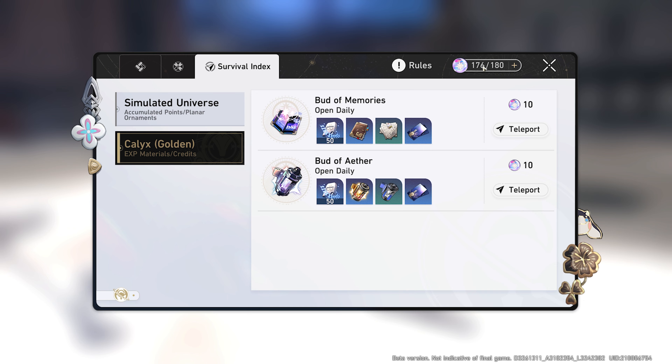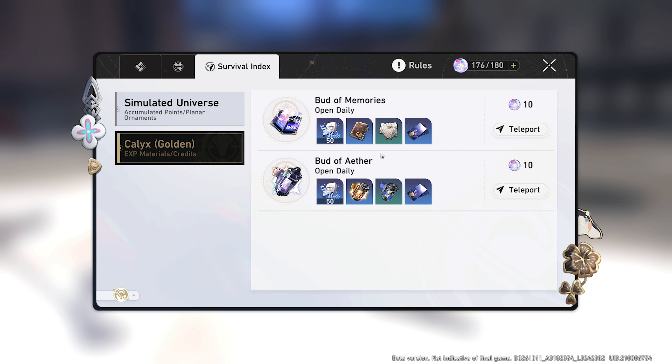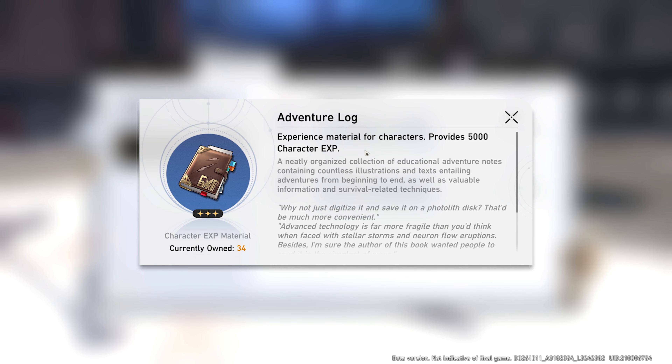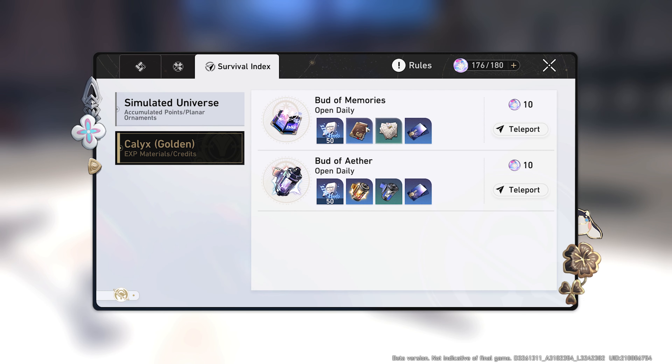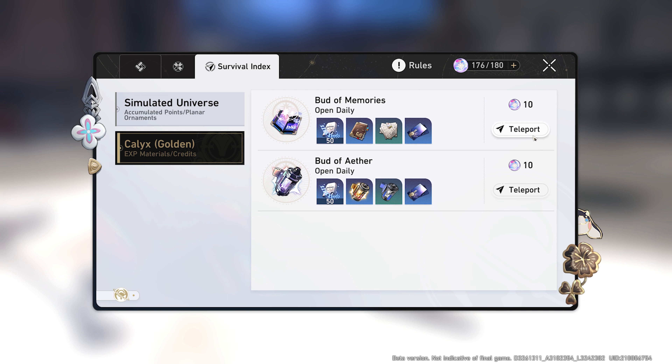You guys remember this Calyx? It's a place - at least for now - it's a place where you can use your Trailblaze power. And then you can get experience materials to level up your heroes. And this is for light cones, which are kind of weapons in the game.